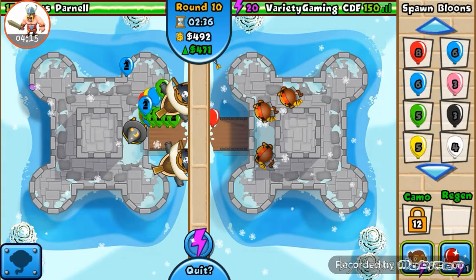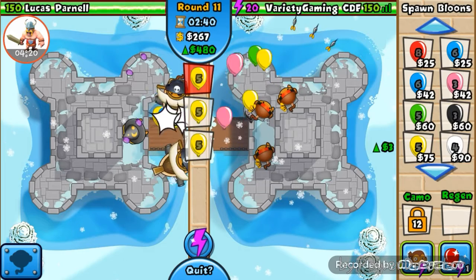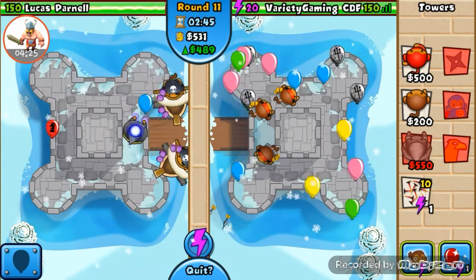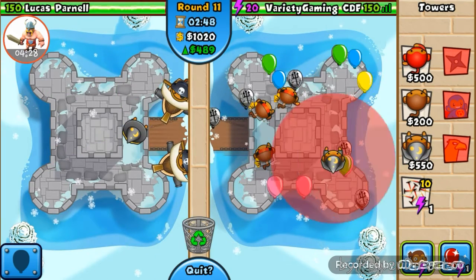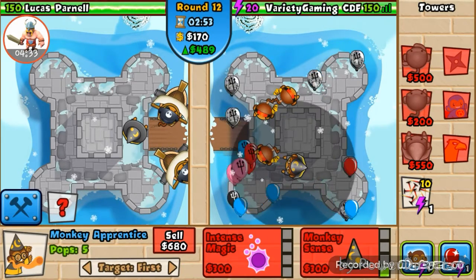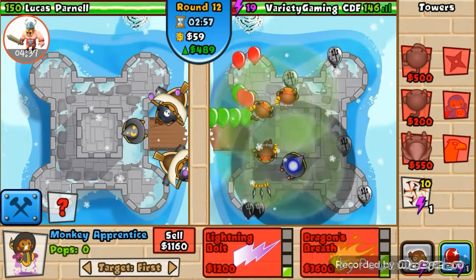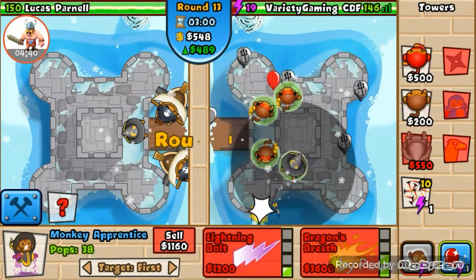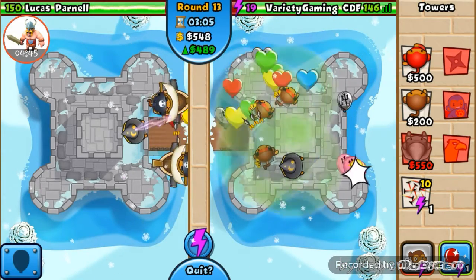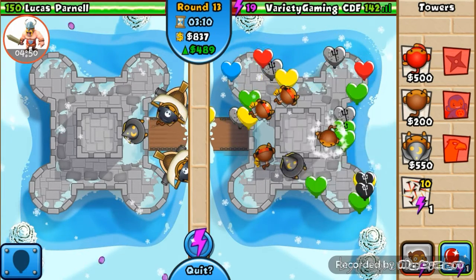None got leaked through yet - oh he sent some back at me. Come on wizard, my wizard... Put him on strong so he takes them out fast. He thought he had us - I'm always prepared. Let's build a dart monkey right here.